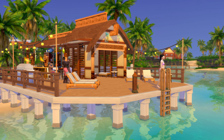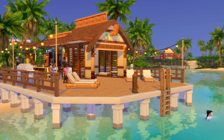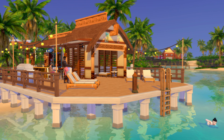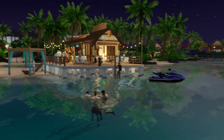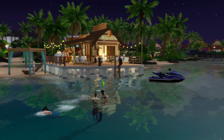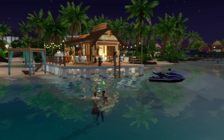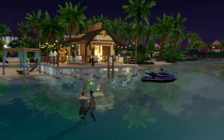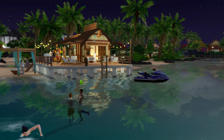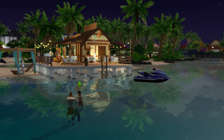One of the ways that I used it is at the beach. What you see is San Simoleon Beach, which is in Sulani and comes with the Island Living Pack. Normally it's just a regular beach, but with this mod I was able to add a bar and a massage table that actually spawns employees, making the beach a little more fun for the sims.